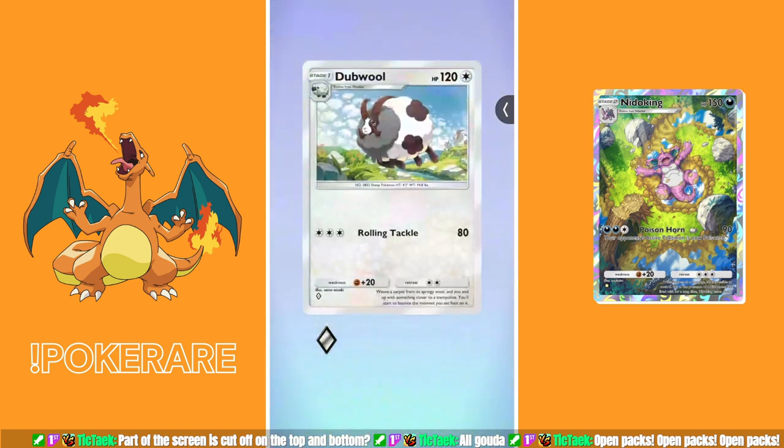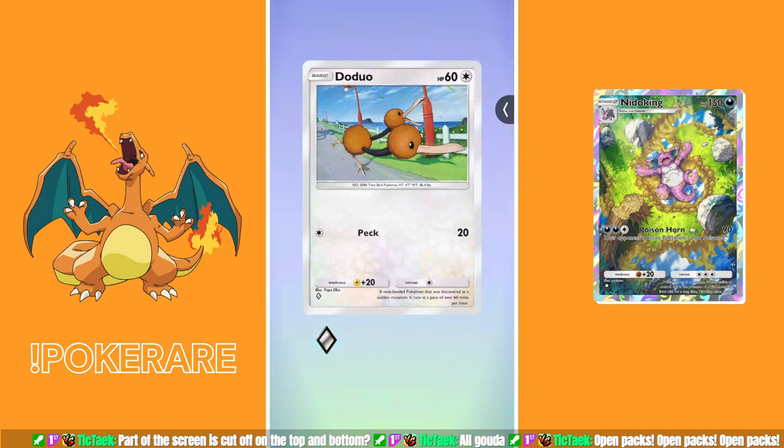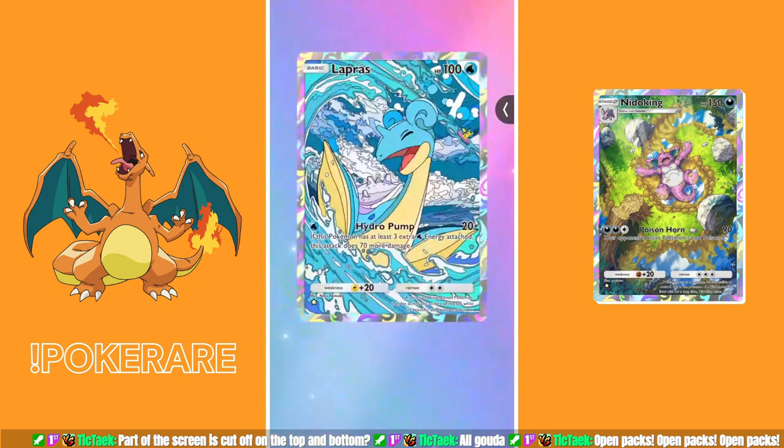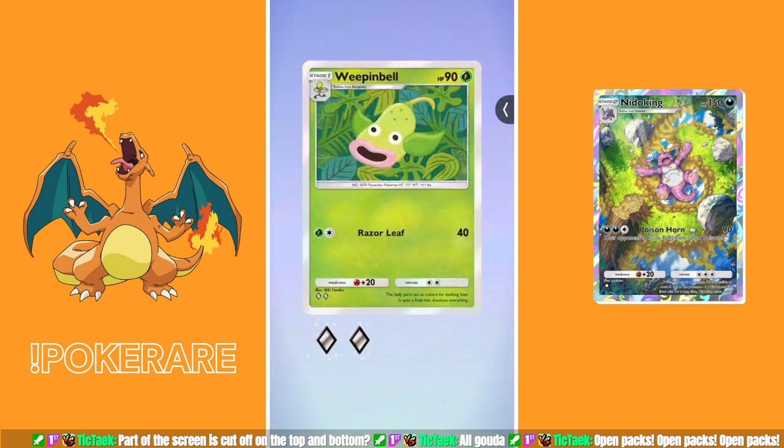Pack number nine: another Dubwool sheep, a Pokemon thingy, a bat, and a bird. My second golden Lapras — okay, maybe pack number nine isn't so bad. Another Weepinbell — that might be two or three I've gotten across these 10 packs.